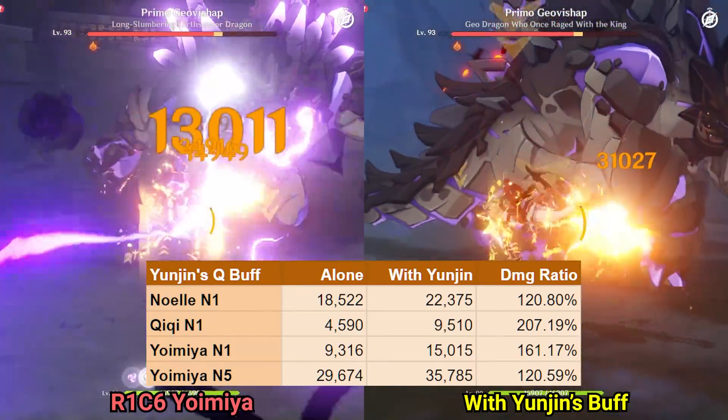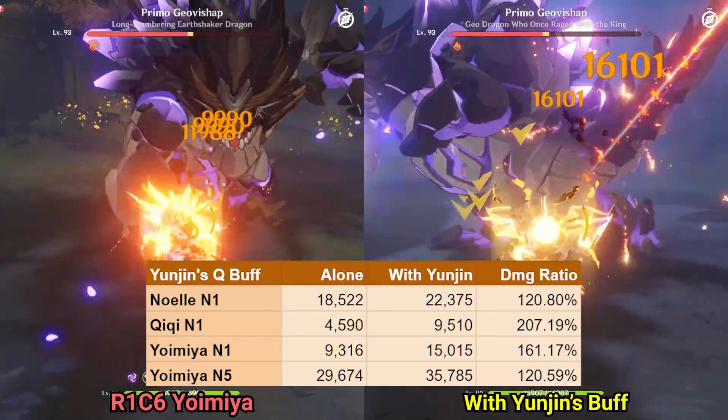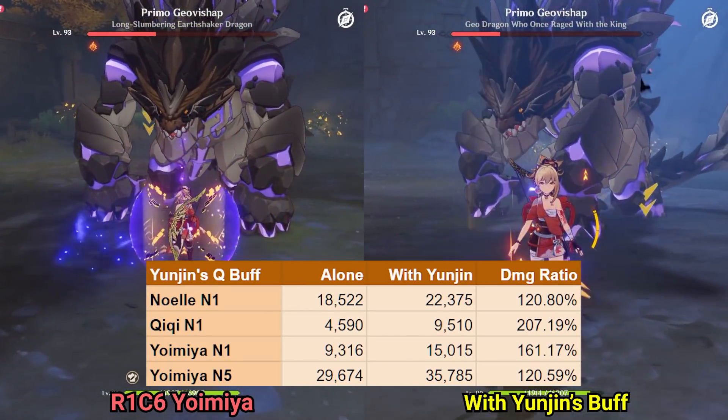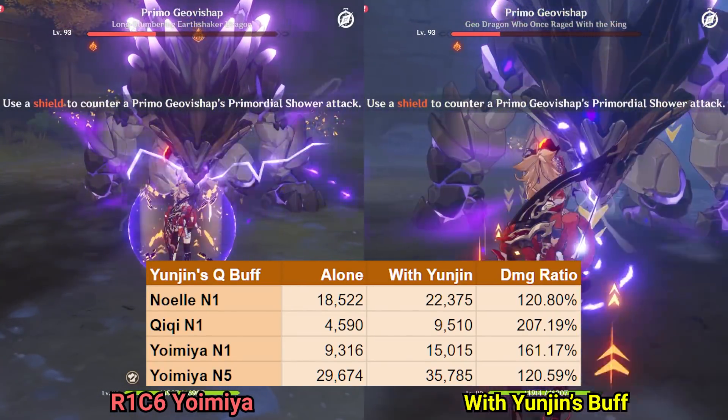As we can see, the higher the skill multiplier of an ability like Yoimiya's N5, the smaller the percentage gain in terms of the damage buff Yunjin provides.